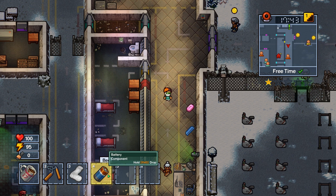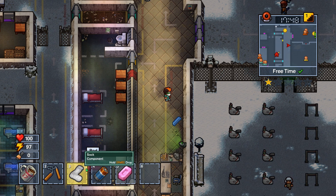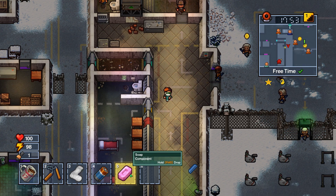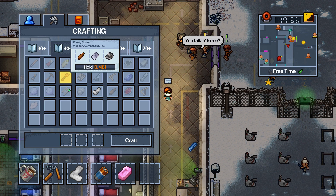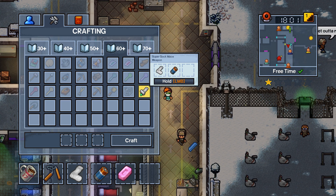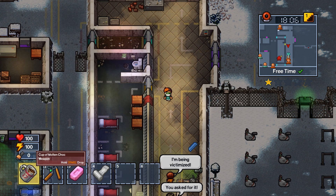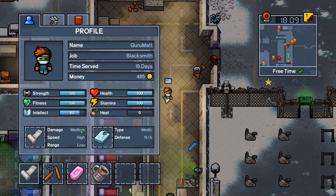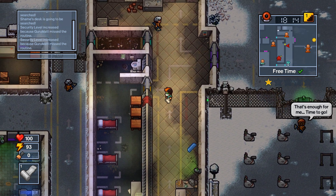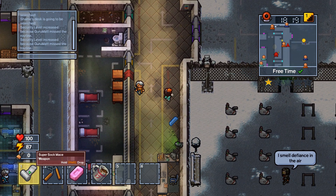I also appreciate the sock. It's a really great thing to have if you don't know when you're going to fight, but you want to have a weapon you can construct on hand. Most people know you can create a sock mace with a sock and soap. But what they don't know is you can actually create a super sock mace with a battery and a sock. This is actually a pretty decent weapon — it has medium damage but high speed, even if the range is low, allowing you to quickly attack. This is good for close-quarters combat when you don't have a lot of room to run.